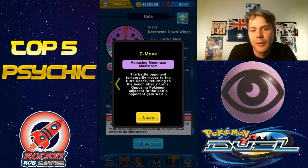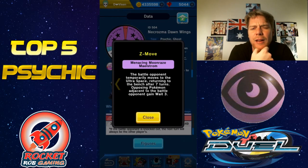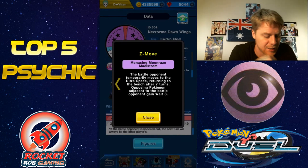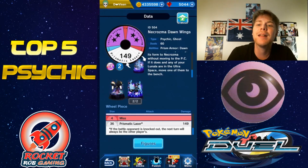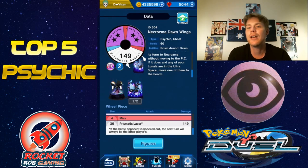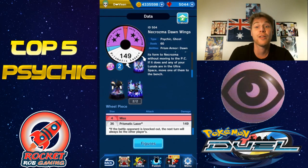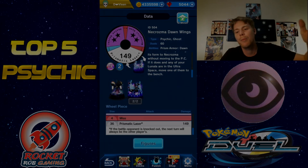Its Z move can send any figure to the Ultra Space, which can return after seven turns. But if you pair this with a Primal Kyogre, they can't return, so you can just keep sending your opponents off to the Ultra Space and they can't bring them back — I think that applies to Ultra Beasts specifically. But even still, sending an opponent straight to the Ultra Space for seven turns is insane. That's why this one gets number one. That's our Top Five Psychic type Pokémon! Let me know in the comments whether you agree, who you think I left out. Hit that like button, subscribe, hit the notification bell — this is Rocket Rob, blasting off again!